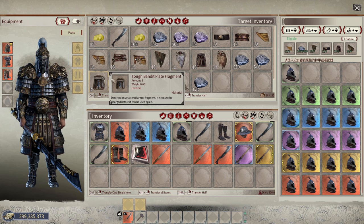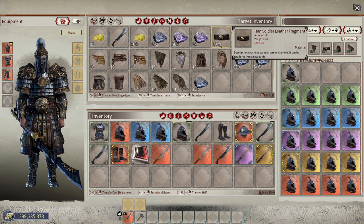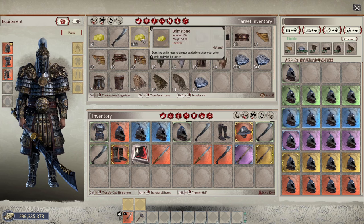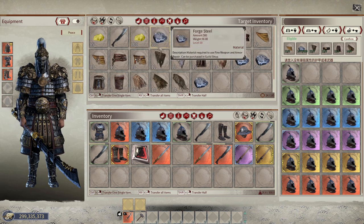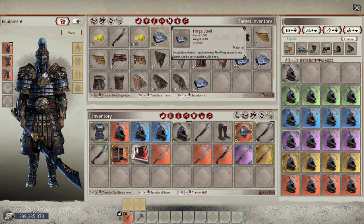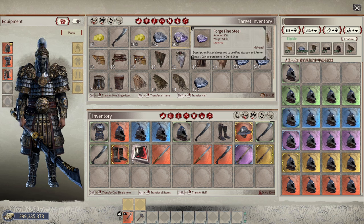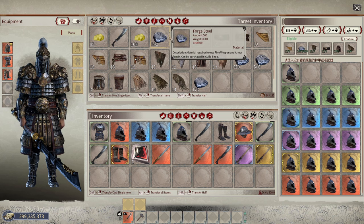If you're ever wondering what these fragments are for, it's for doing forge attributes to your items. Brimstone I think you can find in places, and there are other things too. But this bare-bone basic here is from the guild shop — forged steel. I don't know if you can get it anywhere else. And then there's another one called forge fine steel; you probably also have to have your guild level to a certain point to get started with that.